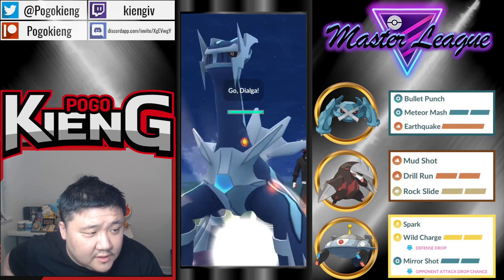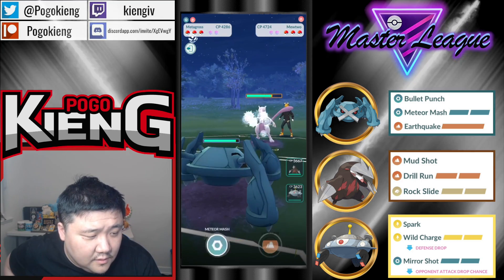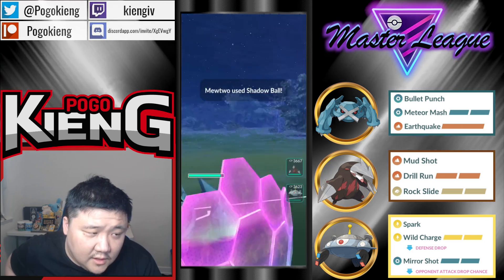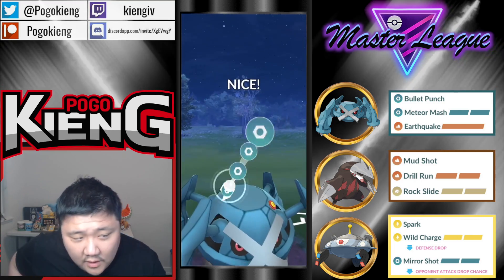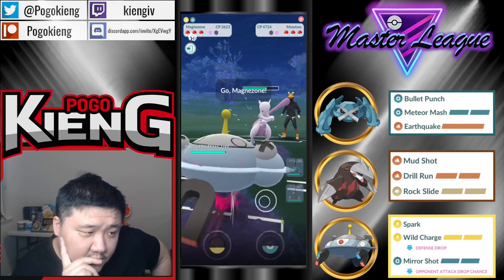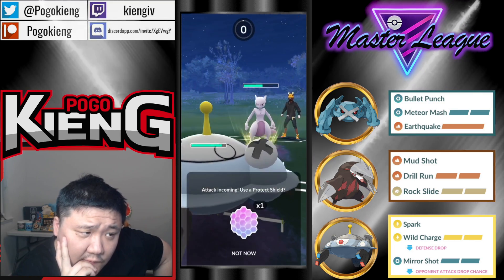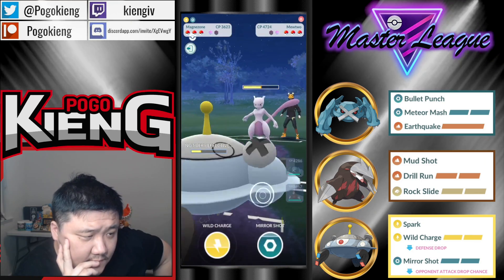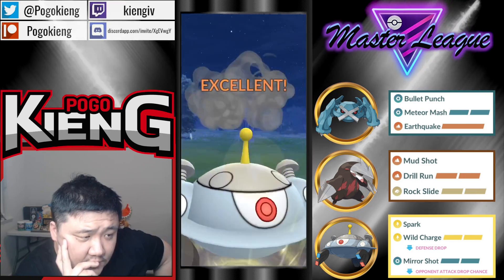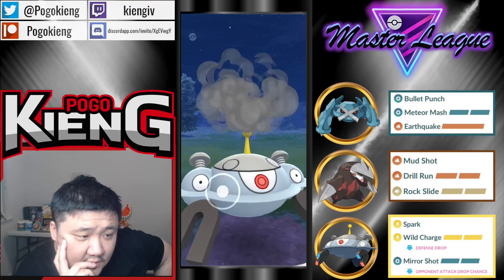Alright, Metagross into Dialga again. They come into Mewtwo — this is okay. You can definitely live a Shadow Ball — it's just depending on whether or not you want to shield it. I like this play, just because it'll force them to throw another Shadow Ball. They'll be able to live the Shadow Ball. Gonna immediately switch. Definitely let it go. No shield — probably just Wild Charge the Dialga, and that way they get less farm.